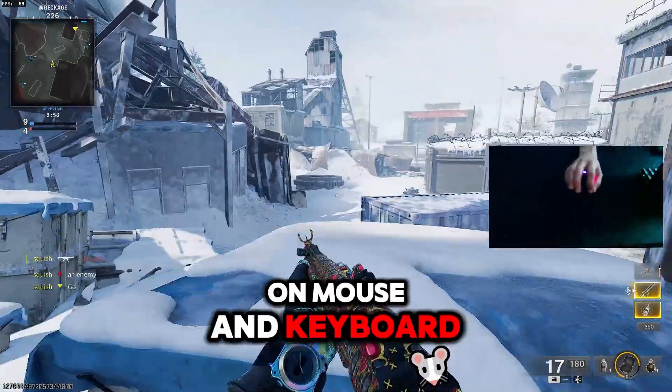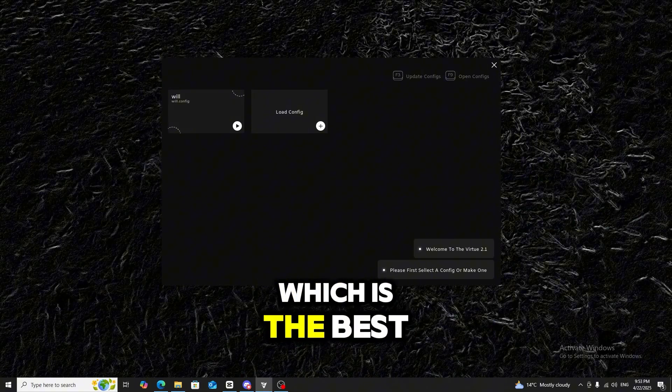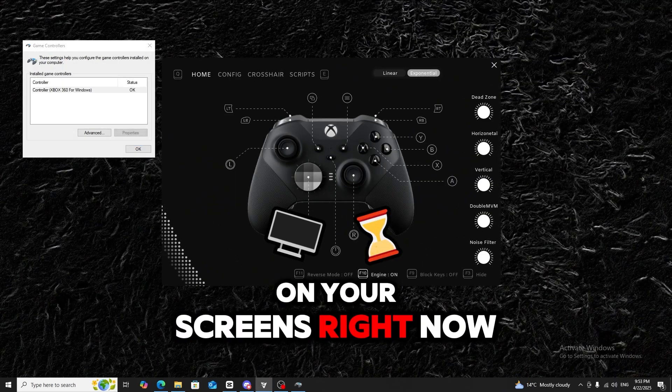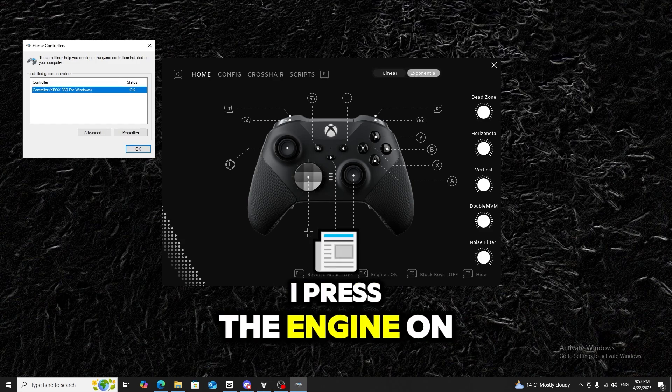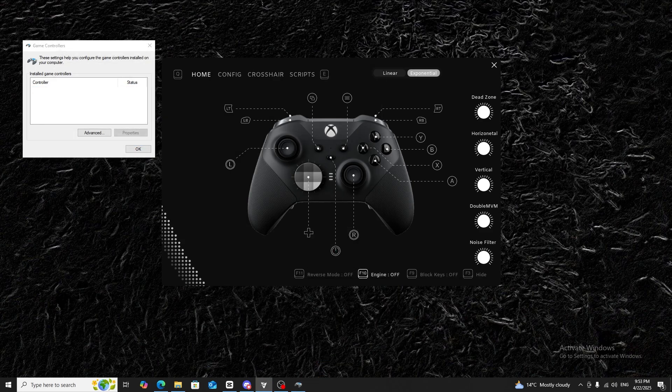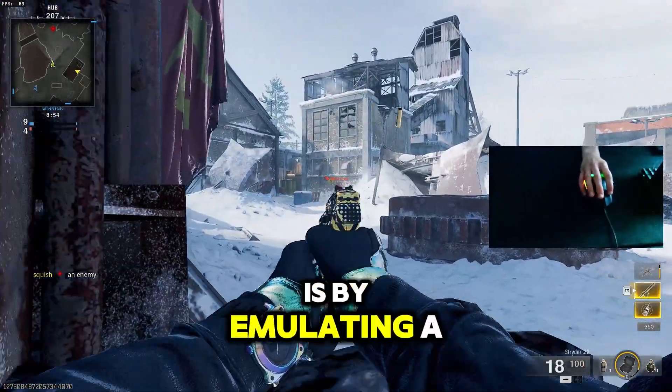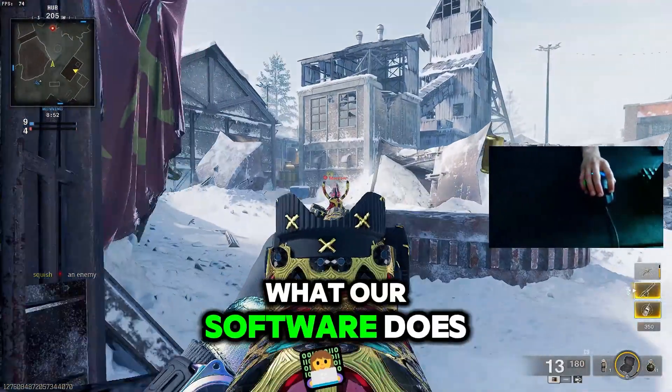To get aim assist on mouse and keyboard, you need a program called Virtue, which is the best and most used controller emulator on the market. On your screen you can see that when I press the engine on, it adds an Xbox controller, and when I press it off it gets removed. That's simply how we get the aim assist working — by emulating a real controller.